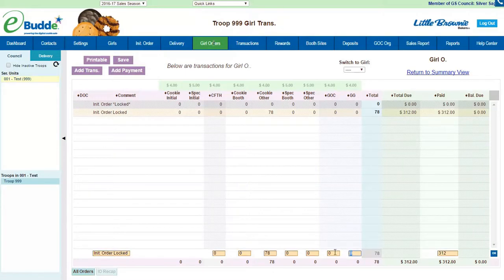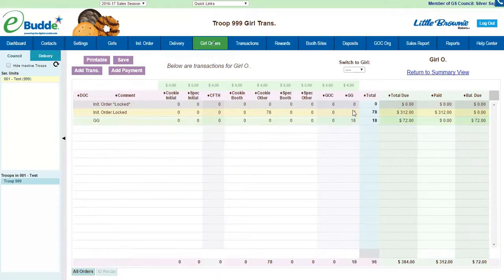Hopefully they would actually get up to 30 at some point, but we would put 18 under the GG column. We're going to zero that out and add a new transaction — GG — 18 boxes, and we say okay. You can see it's adding to the total, and we'll save it.